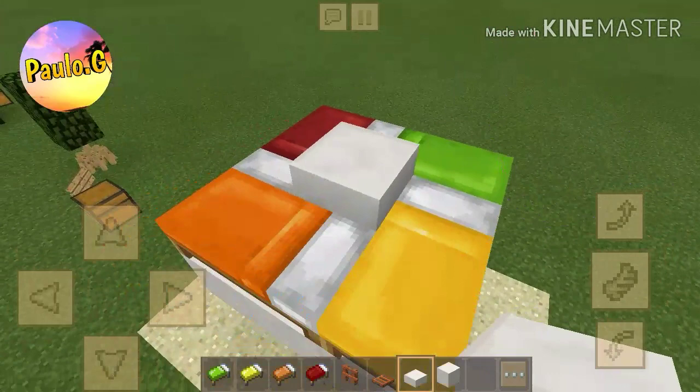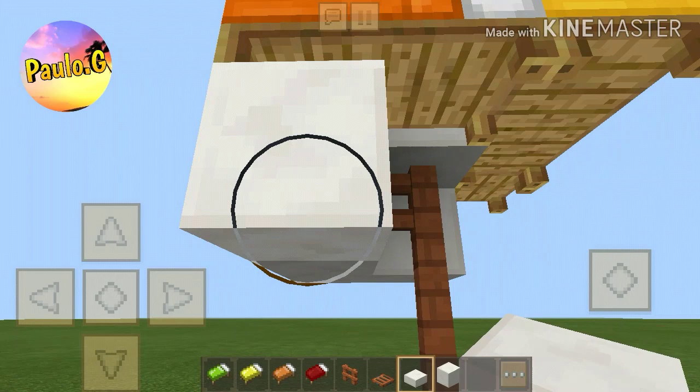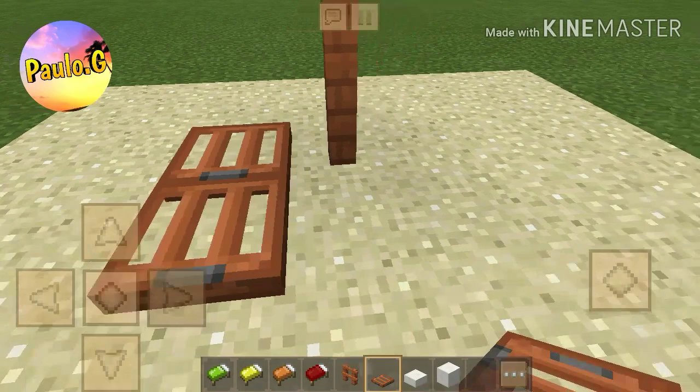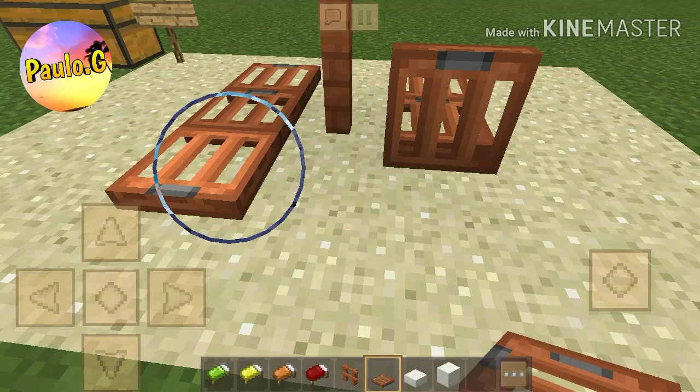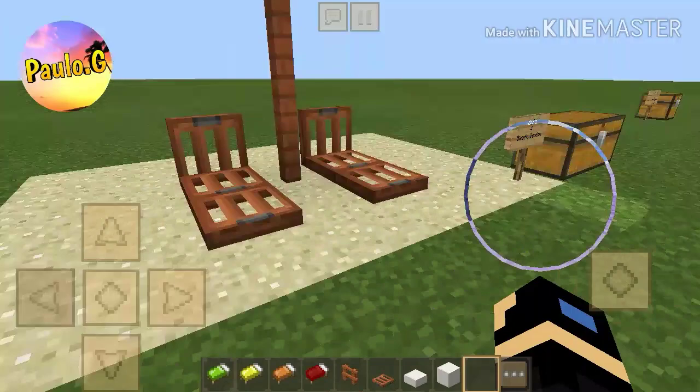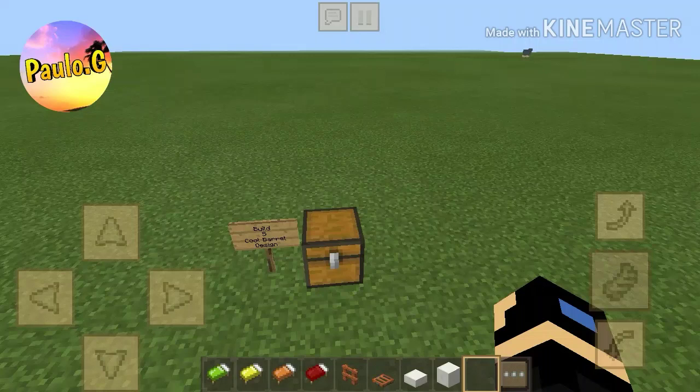Add your slabs, then delete all the blocks you placed around so you get just the structure — it already looks amazing. Now add the trapdoors in the same position as me, activate one of them so it will look like this. Check that out — doesn't that look really cool? I really recommend this for a beach design or a cool back garden.